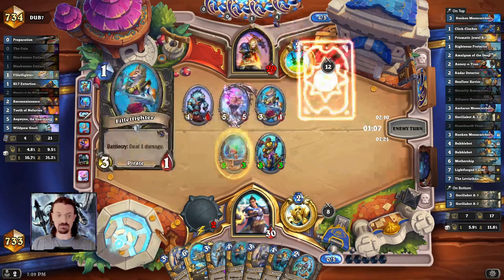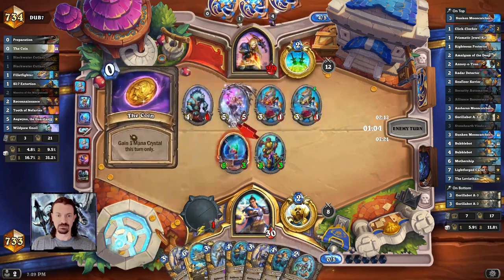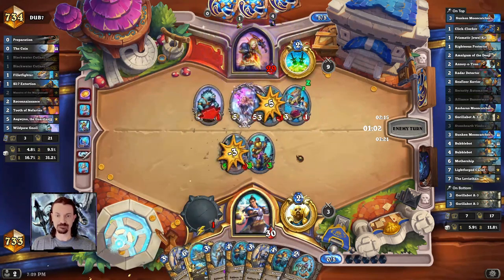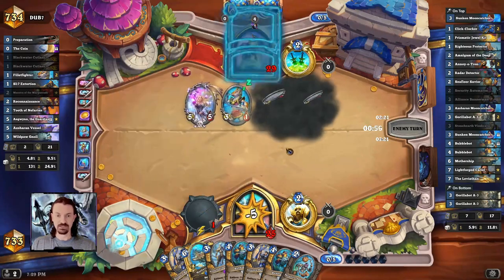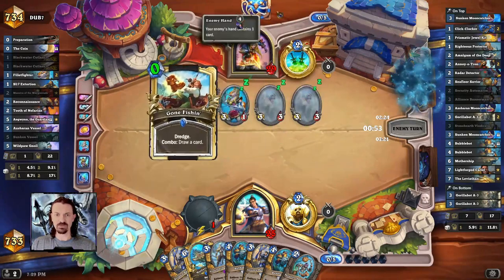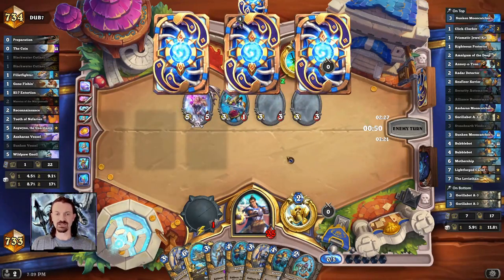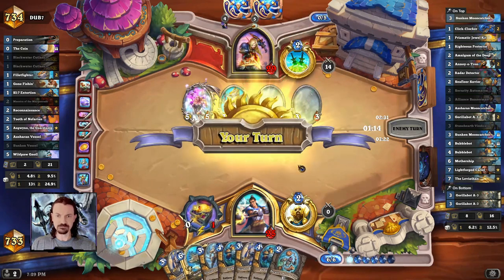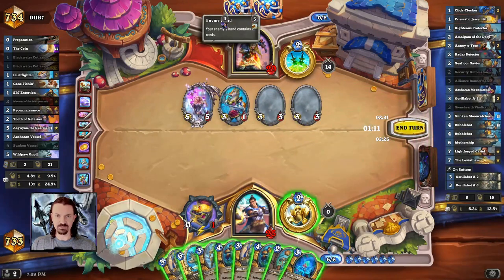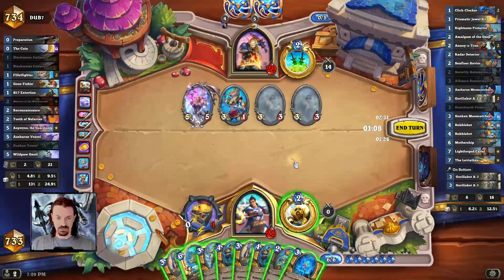We're going to draw a 3-mana minion that's going to give us two 7-5s. They make the trade and push face. Vessel is pretty good for them there, but our opponent is starting to run out of cards. That's Omega strong for them, because they just put 12 power in play. I'm not sure what they could have drawn that would be better than getting the 3-3s on board, unless it was like a Mr. Smite. With the deck tracker, they have 14 damage and we really don't want to take 14 damage.